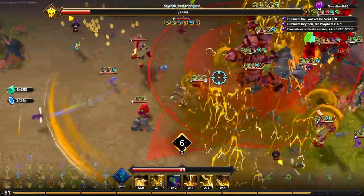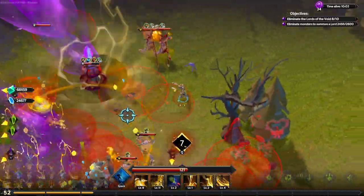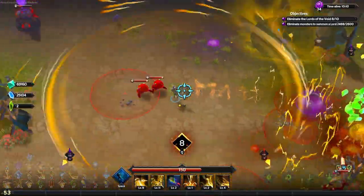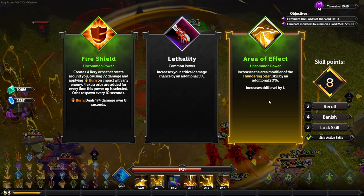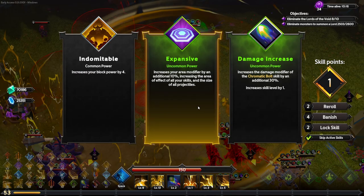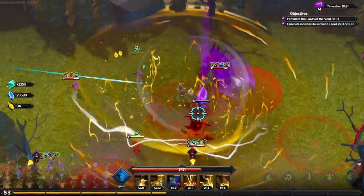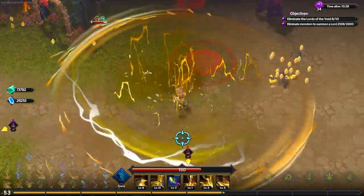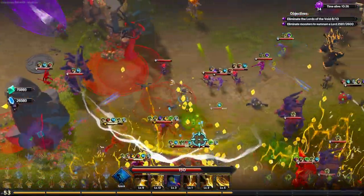Now we can focus on finishing the run. There are bigger new elites — previously huge enemies that knocked you up with axe strikes are now replaced by giant trees with large AOEs, because clearly we needed even more AOE in the game. Just two bosses left and then we're done.